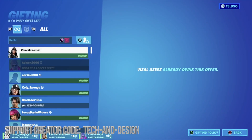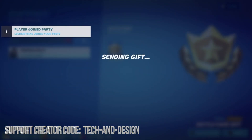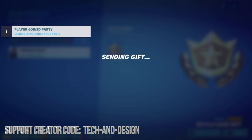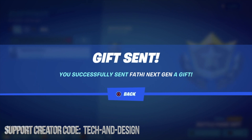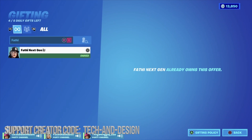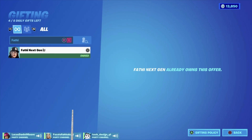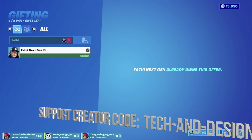Let's try this again — Fathy, we're going to try to gift you again. I'm going to click on your name and send the gift. Okay, it worked — this was the third time and it worked. It was just glitching out. We can confirm that you have the battle pass. If you don't see it right away, once you restart Fortnite you should have it, because according to this you already own it — I already gifted it out to you, so you should be okay.